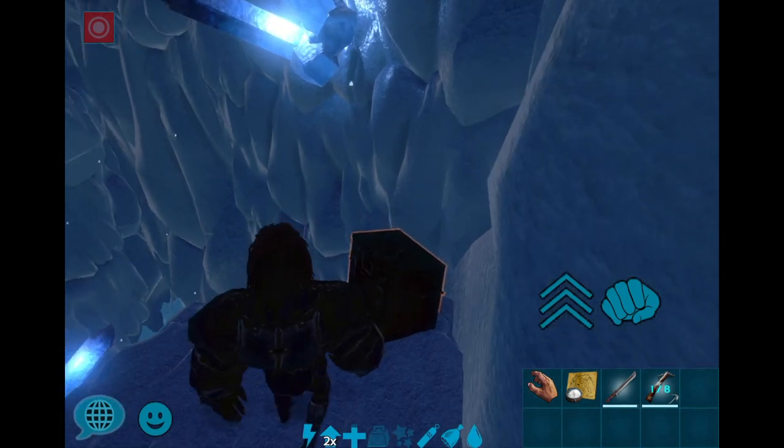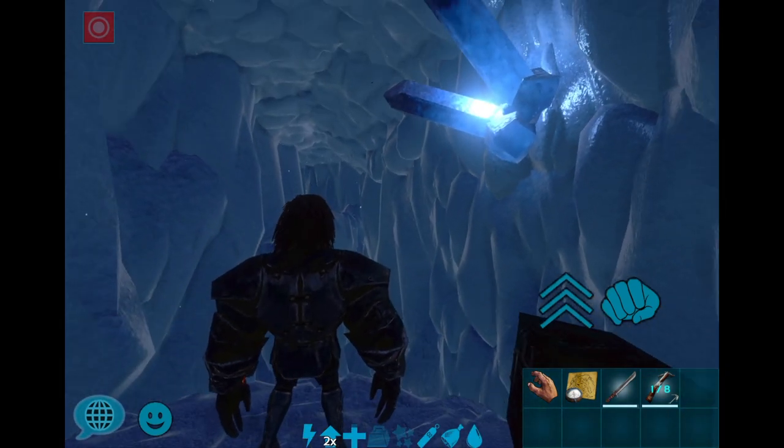I cleared this cave earlier — there aren't OP dinos here. I ran through and cleared it with a primitive sword, the primitive sword you see in my hotbar. Stay to your right and before long you end up at this half-bridge peninsula. On the far side there's a ledge — it's tough to see but you'll see it in a second.